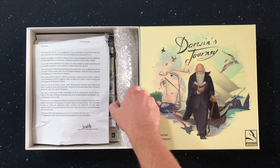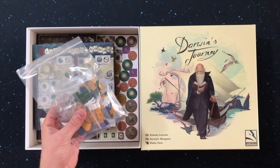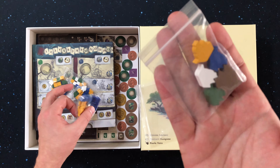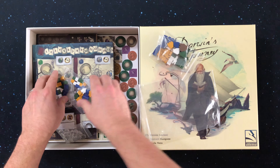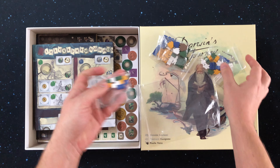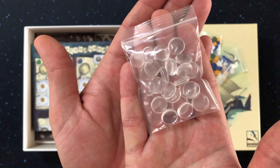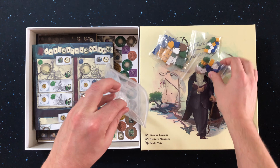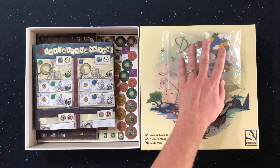Darwin's Journey is a worker placement Euro game. Players will be recalling Charles Darwin's memories of his adventure through the Galapagos Islands, which contributed to the development of his theory of evolution. With an innovative worker progression system, each worker will have to study the disciplines that are a prerequisite to perform several actions in the game. Actions include exploration, correspondence, gathering and dispatching repertoires found in the island to museums in order to contribute to the human knowledge of biology.